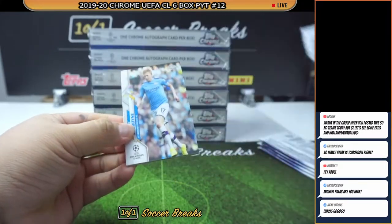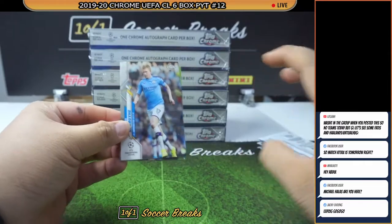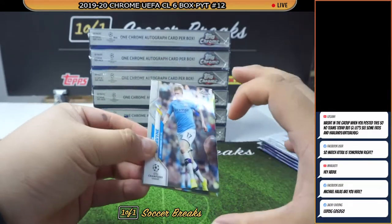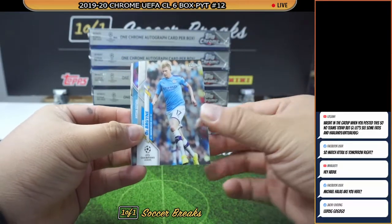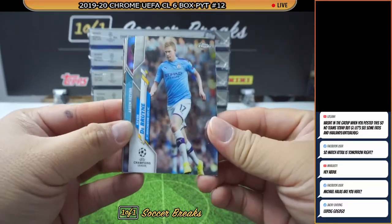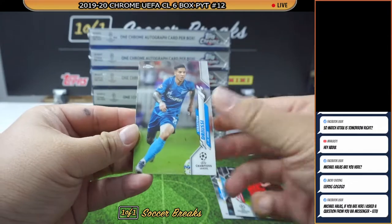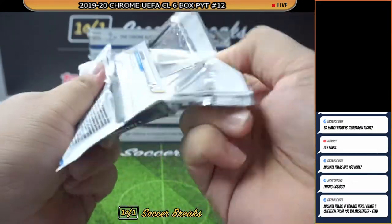Match Attacks is looking to break tomorrow. We always have to fill the brick first — if we're full, then we'll break it. The dream is to fill it by tomorrow. First pack of the bonus five packs: KDB, Ziyech, Pava, Adriusi — a very very boring pack.